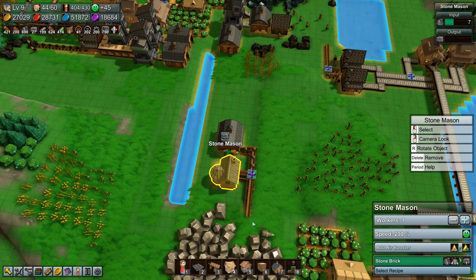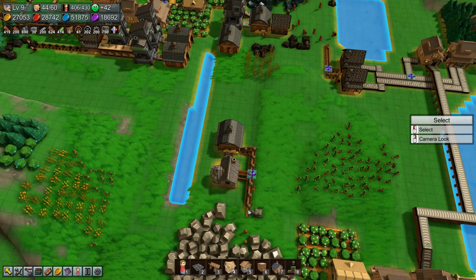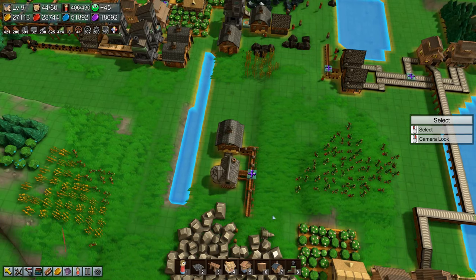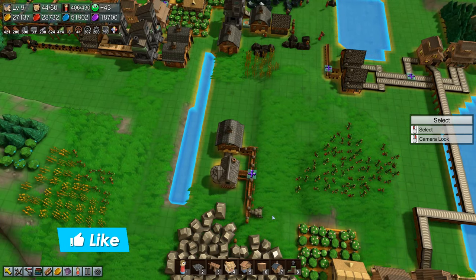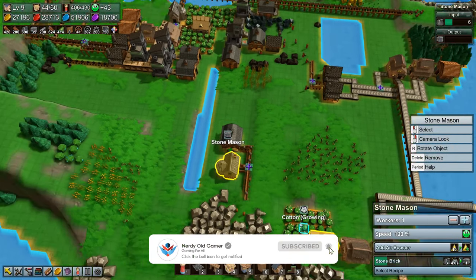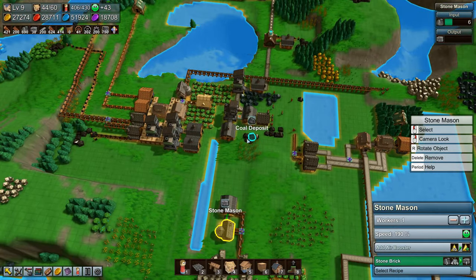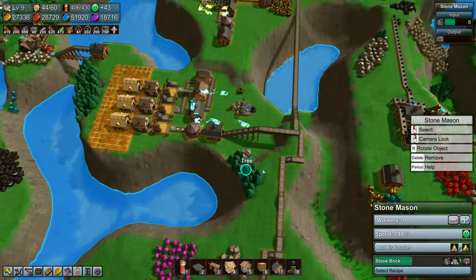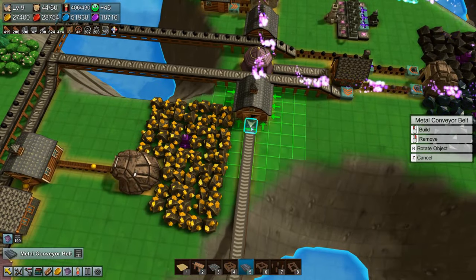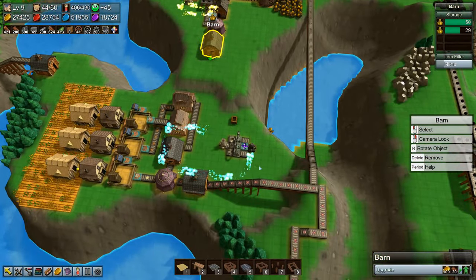Let's just stick in two harvester drills. That should do it. It's filling up slowly now. We are running out of coal and iron over here, so we'll need to make mines pretty soon. One thing I need to do is hook this up again so that the necklaces are going out, and hook this up so the crowns are going out.